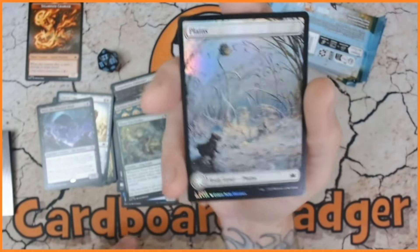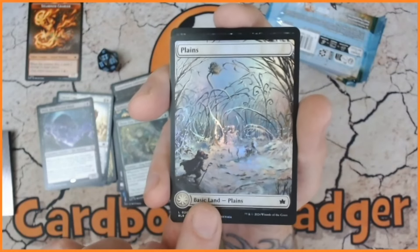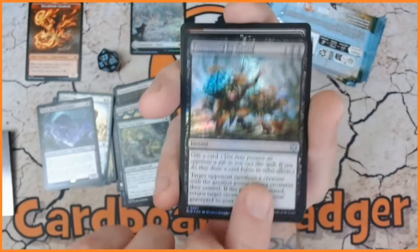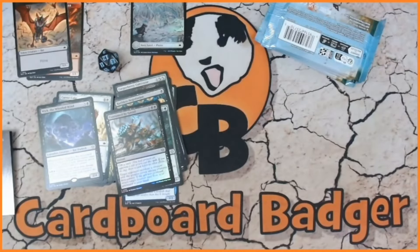I have none of these - that is wonderful. I'm very pleased with that. The lands are so good. We've also got Consumed by Greed and a bat token. My piles are already a mess.